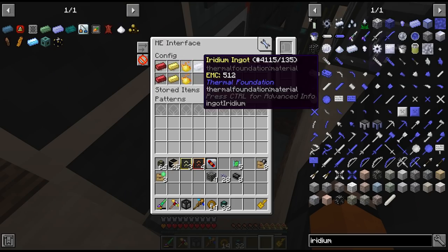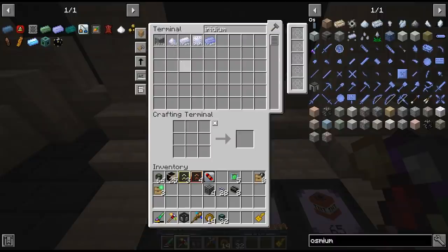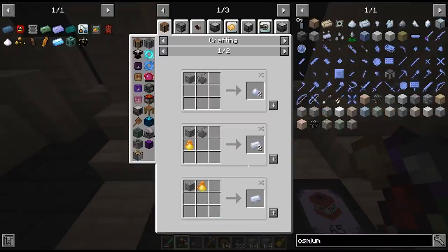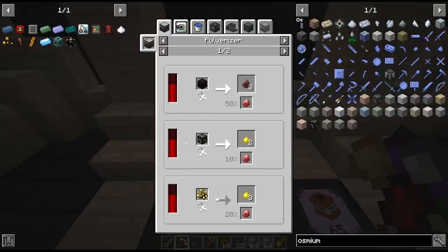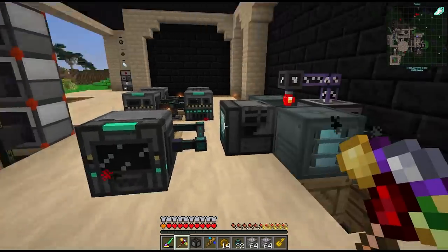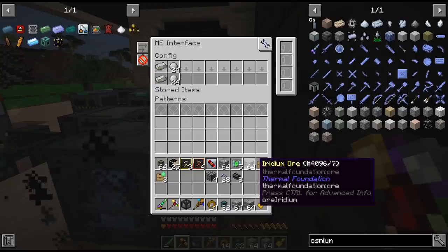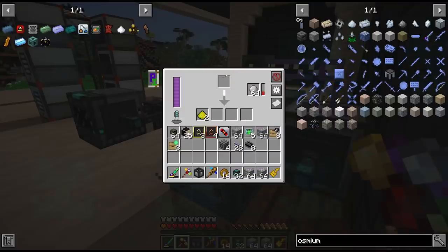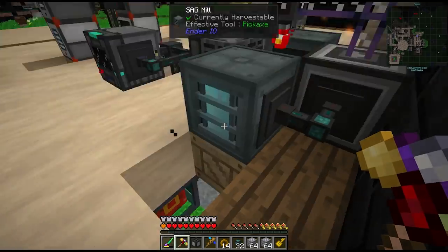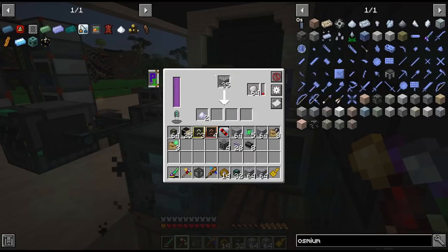We should also look at getting the iridium ore back to the overworld — we're producing this from the laser in the end and we have 1,200 ore here. The best way to process iridium looks like the induction smelter with cinnabar, but for now we're going to add it to our sag mills at the ore processing. Since all the ore is in our ME system we can add it to this interface, which should push it into the sides of these sag mills if there's space. Yeah, now we're processing iridium.